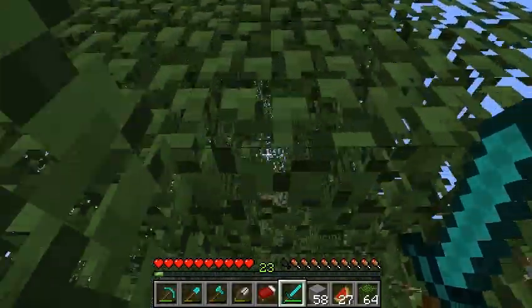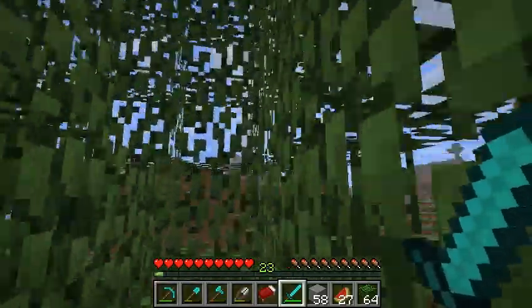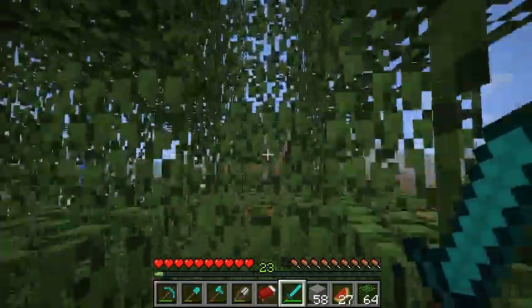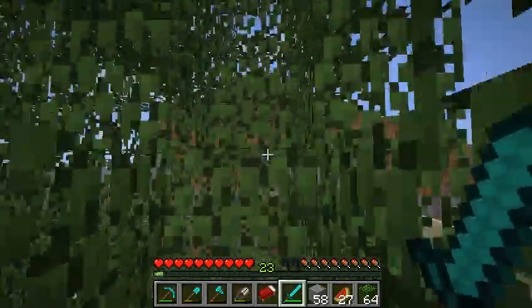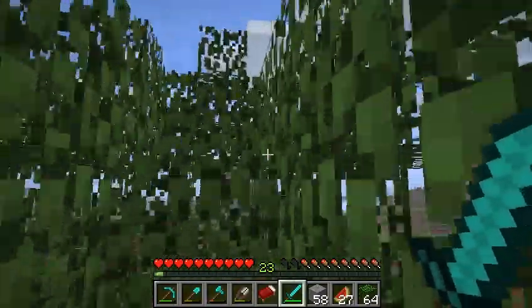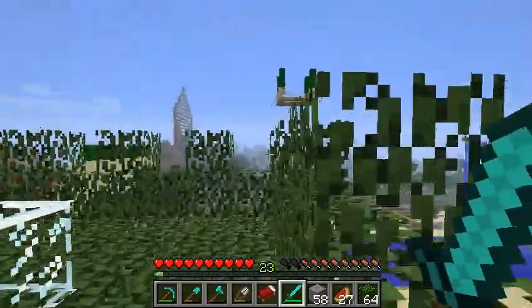So here we're at the actual tower, which is made entirely of leaves. It's interesting how if you place leaves, they don't rot. They only rot if they're on trees.